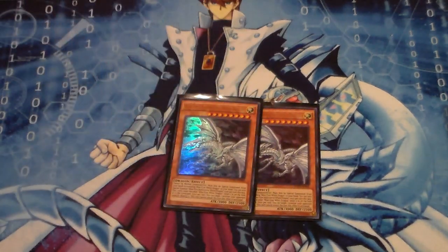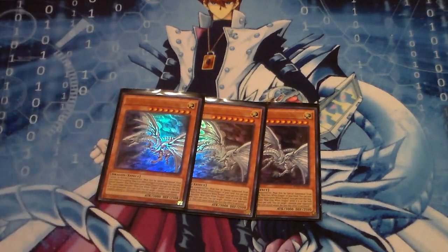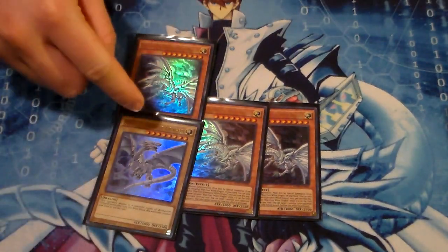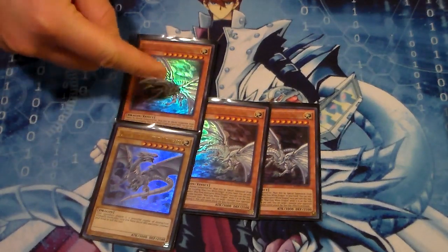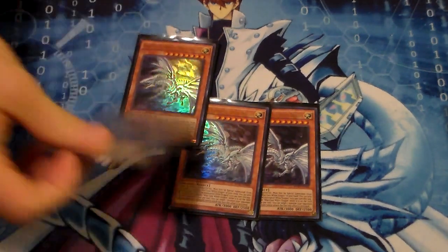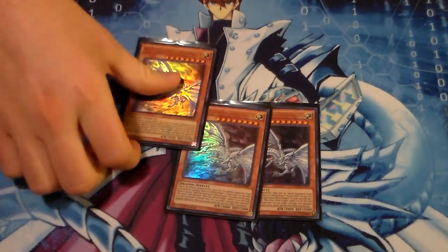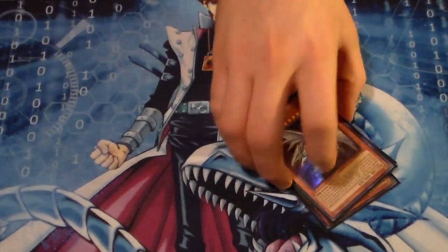Next we have your three Blue Eyes Alternative Dragon. Remember: when you reveal for Blue Eyes Alternative Dragon, you reveal your Blue Eyes White Dragon and your Blue Eyes Alternative Dragon simultaneously - the reveal and the Special Summon are simultaneous. So if somebody's trying to Maxx C you, they have to Maxx C you on the Melody of the Awakened Dragons play if you're searching for the Alternative. Great card - helps you go for rank 8, level 9 synchro plays.